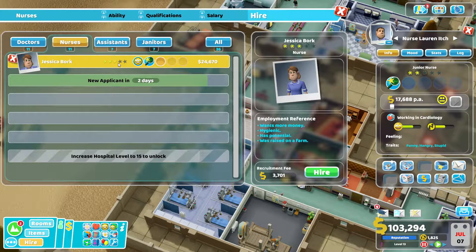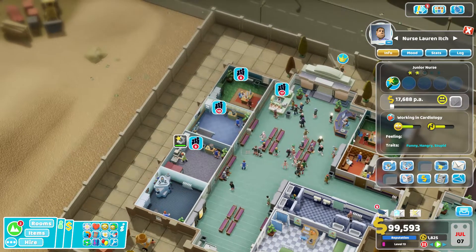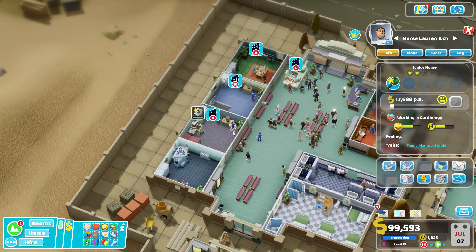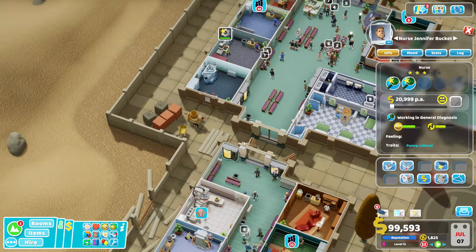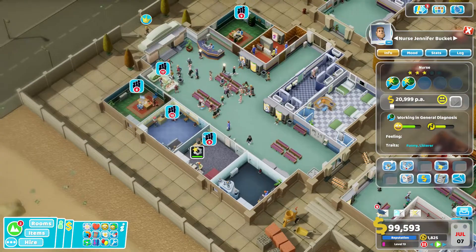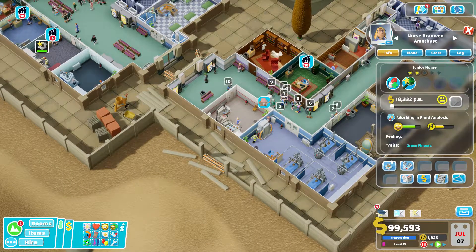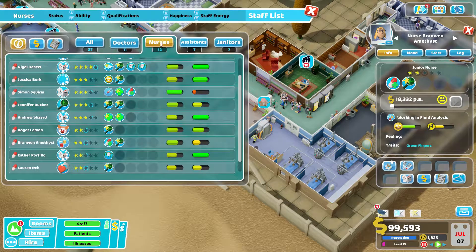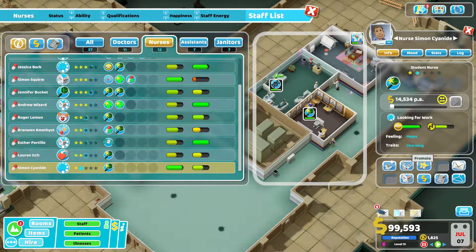Wants more money, hygienic and has potential. But that one's hangry and stupid. That one's funny and a litterer — we're going to have to cope with the litterer unfortunately. That one's got green fingers and has pharmacy — where's the other one? I thought we got a better one. Oh, charming — promote, really?